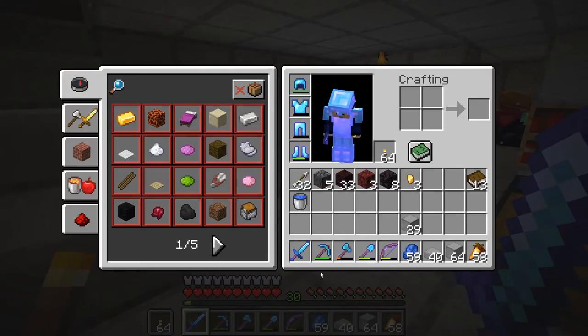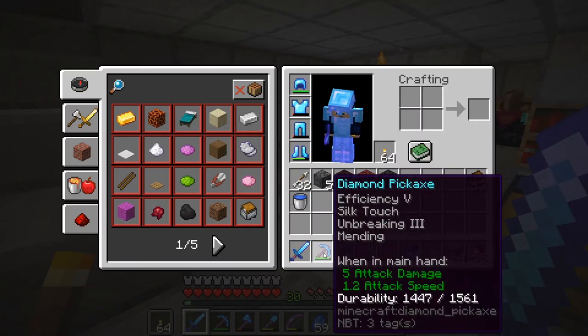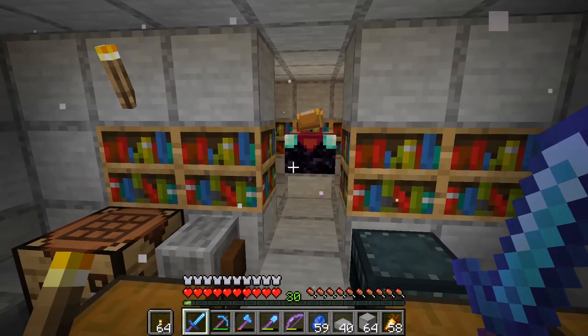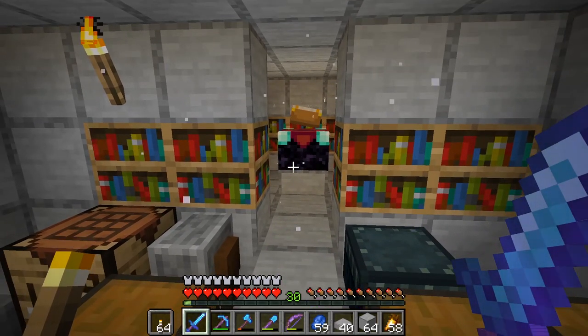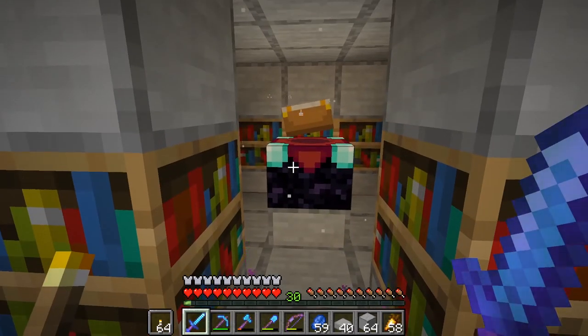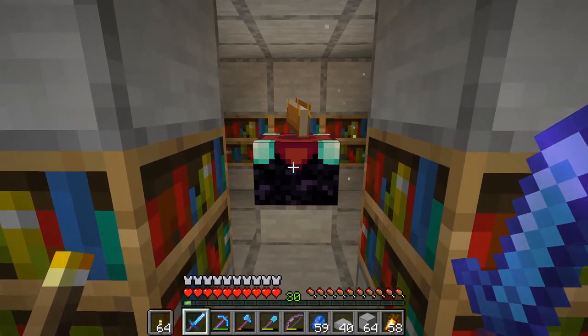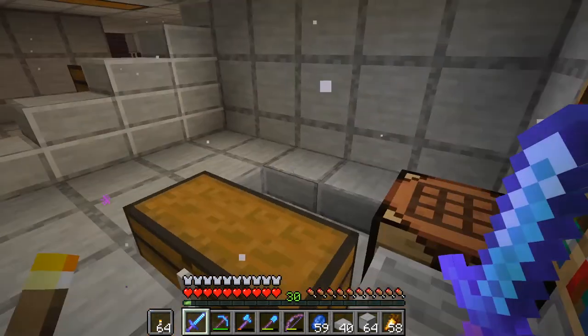We got our silk touch pickaxe back, which is awesome. And if you notice, we do have mending on it — and mending on my sword too. You might be thinking, you don't have an auto fisher, you don't have a raid farm, how'd you get that mending book? Well, I did do a little bit during cuts — trading with my villager breeder and all that. But I messed up, I lost a mending book — a zombie kind of killed my mending book. Anyway, we have a proper place here now to finally enchant.